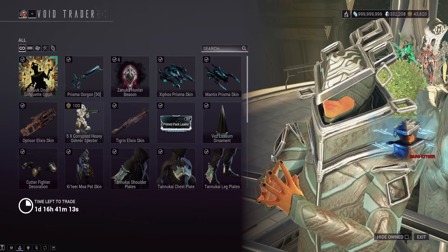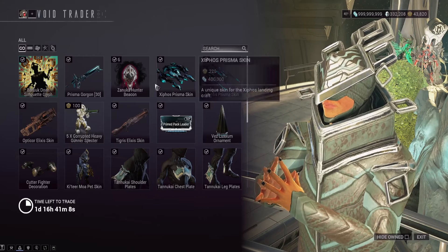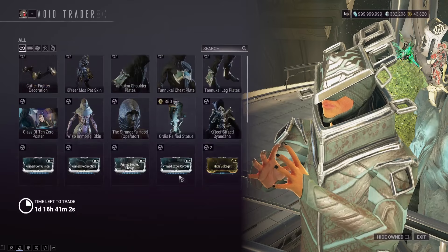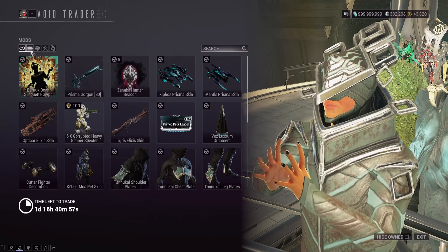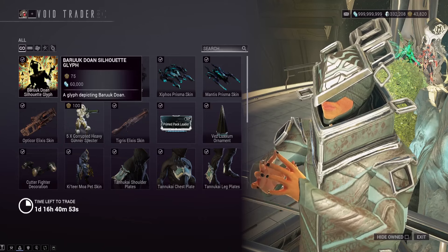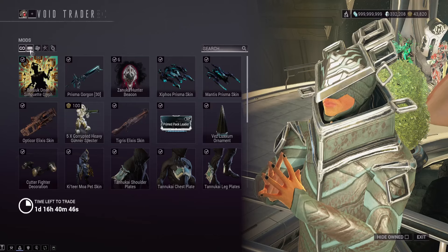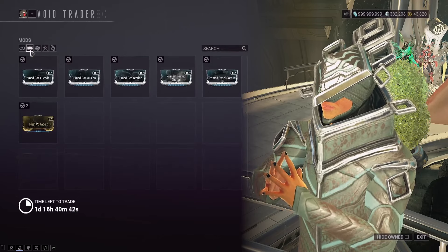What is that? Baruch Doan Silhouette Glyph — please tell me that's not the new item. That can't be the new item... that's the new item. Oh man, who can get excited about that? All right, well I think the new item at Baro is the Baruch Doan Glyph, whatever it's called. Let's hope I'm just wrong — let's do a full Baro inventory review.